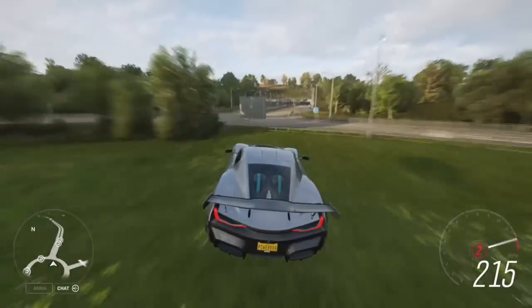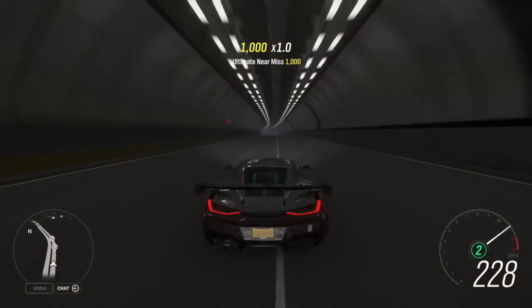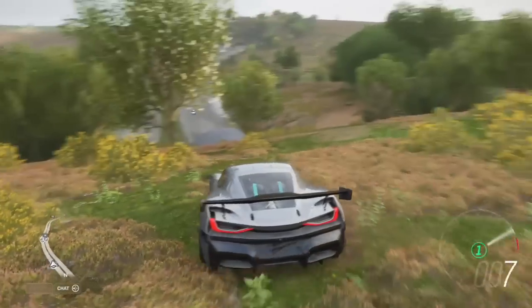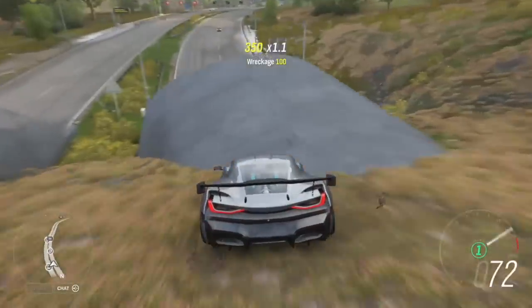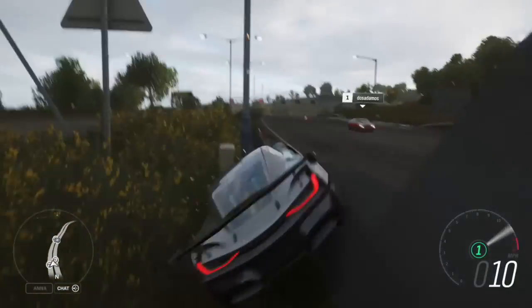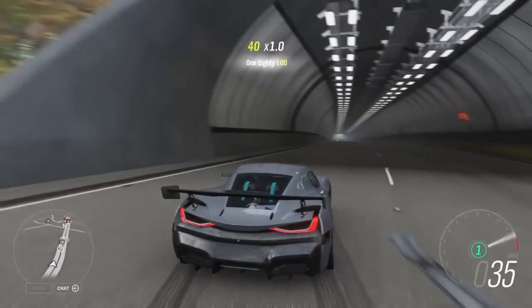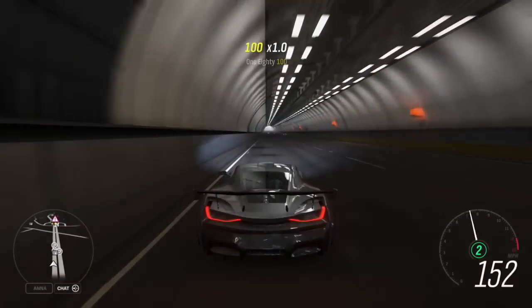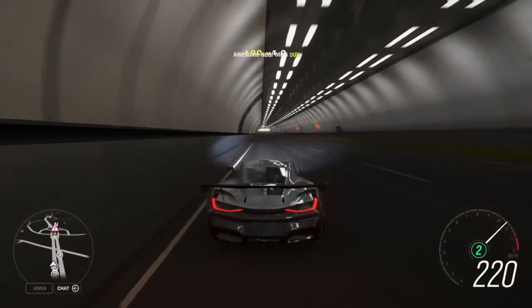I'm going to leave you with a bit of gameplay of the Rimac on screen right now. I tested out all the aero options to see which was fastest — that's why the wing is on it. Go get this Rimac Concept 2 while you can, because it's only going to be available this week. If you don't get it now, it might be a while until you see it again, and they're definitely going to be quite rare on the auction house. Leave a like if you've enjoyed, subscribe if you haven't already for more Forza 2004 content, and I'll see you all later.